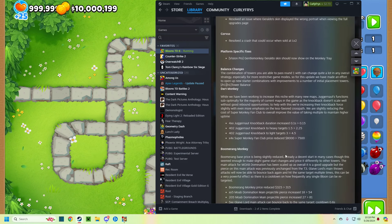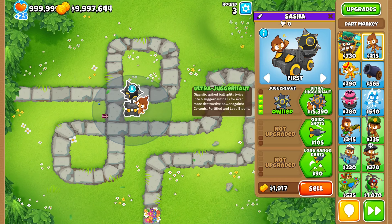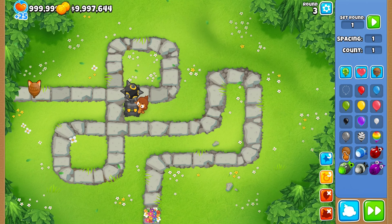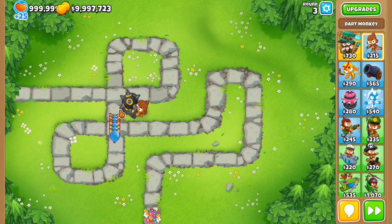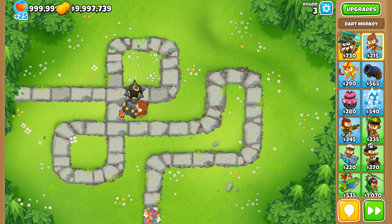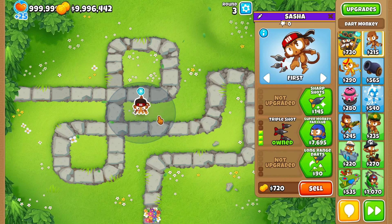There are a lot of changes, a lot of price decreases as well. The first one is the Juggernaut Dart Monkey, which got three pretty big changes. The knockback duration for ceramics has been increased from 0.1 to 0.15 seconds. The knockback to heavy targets, basically ceramics, has been increased from 1.5 to 2.25. And the knockback to light targets, like red, blue, green, yellow bloons, has been increased from 3 to 4.5. The Super Monkey Fan Club has also been lowered by 500 bucks.